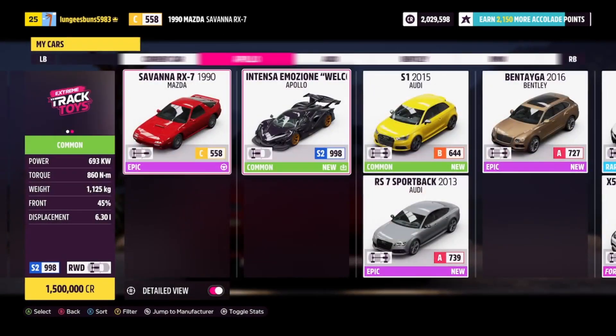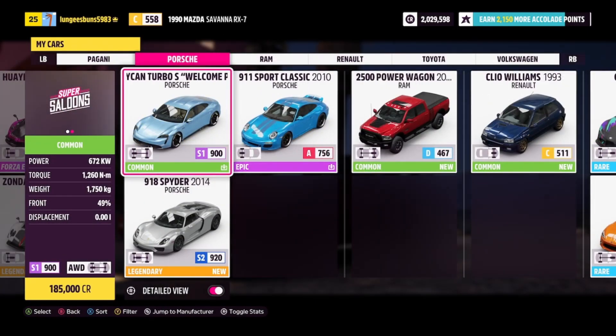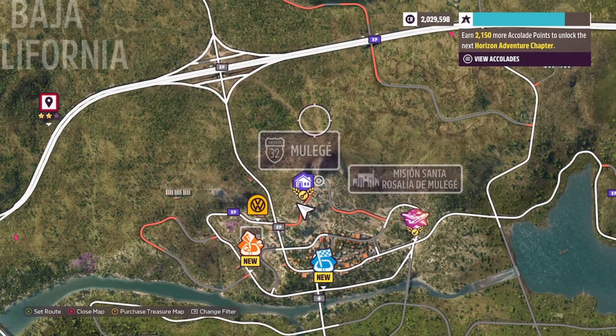So after breaking this code down, we realized that you need to first get into an electric vehicle — any EV will do — and then you will need to smash into 5 food carts. You can make your way over to the Mulahe area